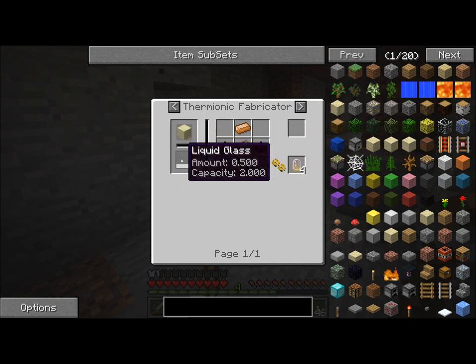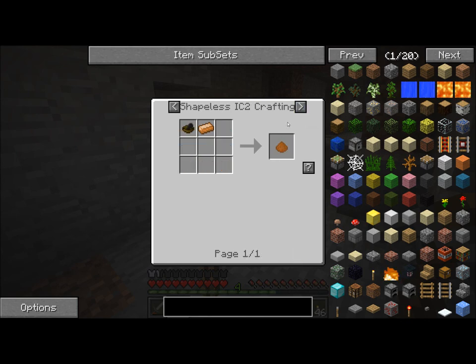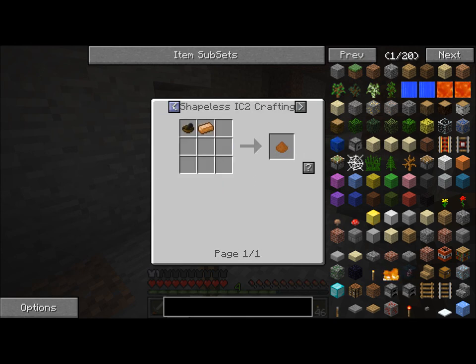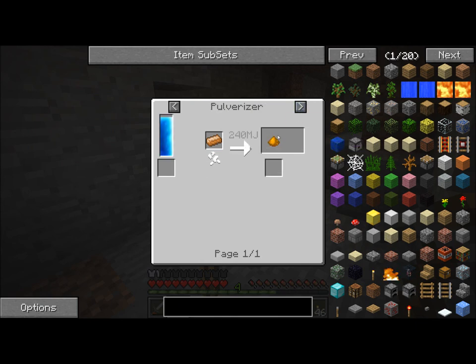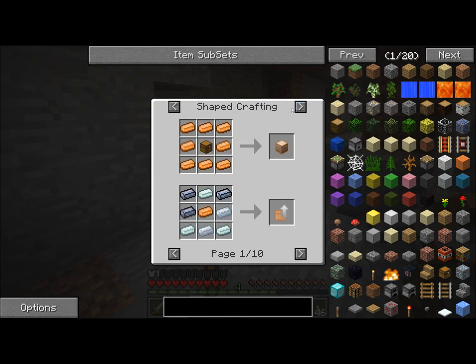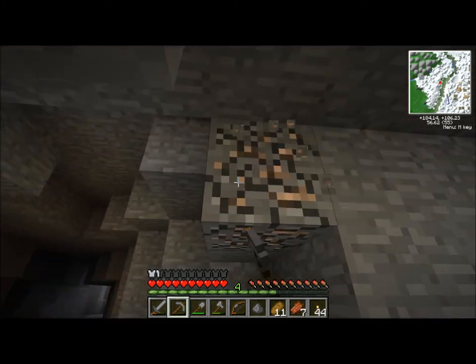Carpenter, copper blocks, induction furnace — those are useful, those are in Tech It. Dense copper plate, pulverized copper — what do you use that for? Make bronze blend. Helped into copper ink — it's a different kind of copper ink, but I have a feeling it's used exactly the same way. Well, that was fun, science-y stuff.